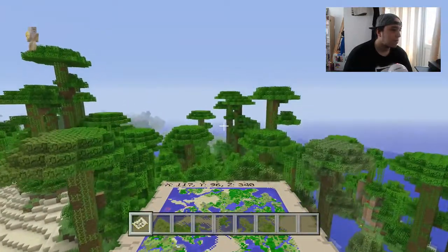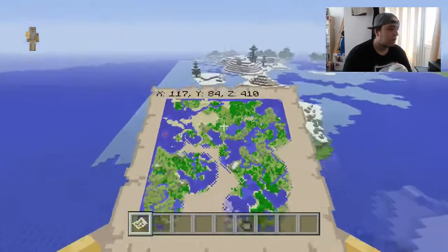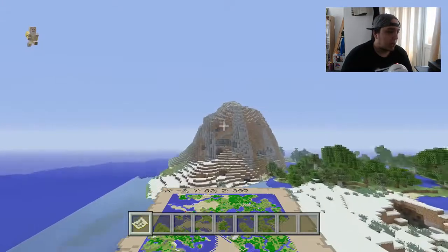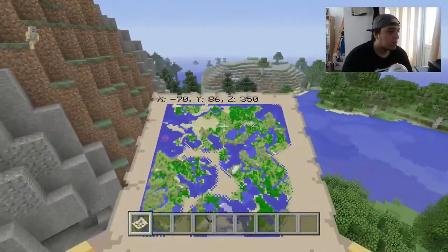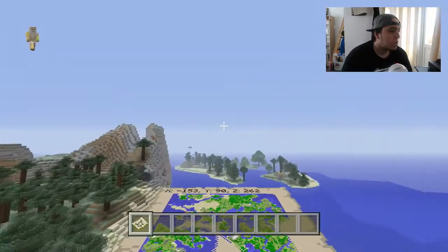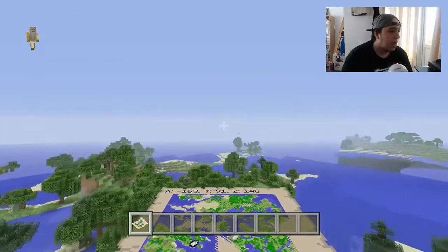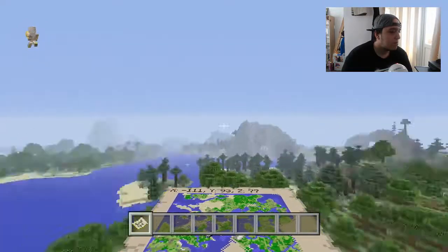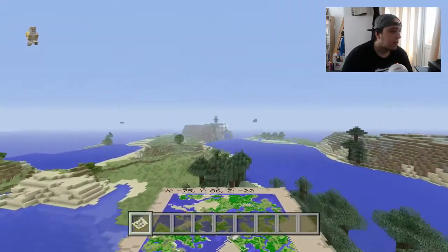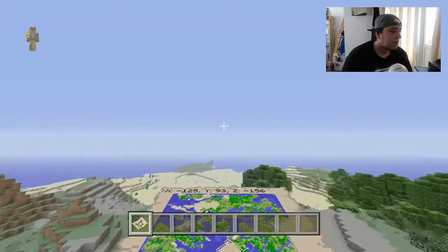We've got some lovely snow over here. We're on this edge of the map now. There's got to be a village on here somewhere — surely. Such open space but no village — really surprised by this. You'd think this kind of area would be perfect to have a village, but there's absolutely no village. That's absolutely crazy — absolutely nothing.